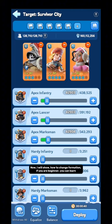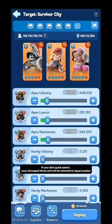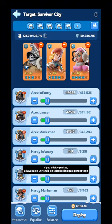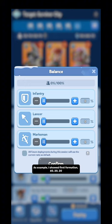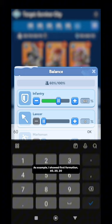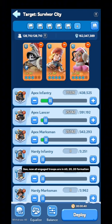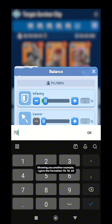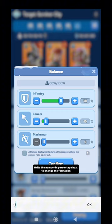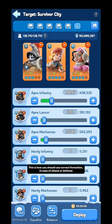Now I will show how to change formation if you are a beginner. If you click Withdrawal, your troop's engagement will be zero. If you click Quick Select, your strongest three units will be selected in equal number. If you click Equalize, all available units will be selected in equal percentage. Click on the balance to change formation according to percentage. As an example, I showed the first formation as 60, 20, 20 — slide the bar or type the percentage to change formation. Now all engaged troops are in 60, 20, 20 formation. Showing another example, I set the formation to 70, 10, 20 — write the number in the percentage box to change the formation. The formation has been changed. This is how you should use correct formation in case of attack or defense.